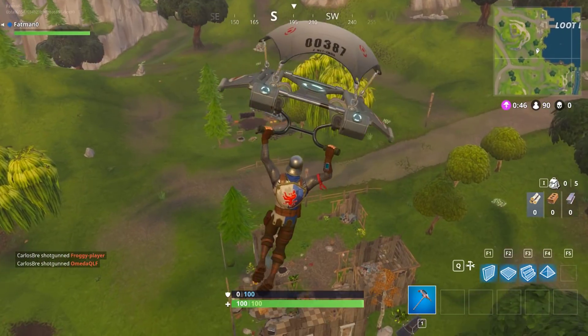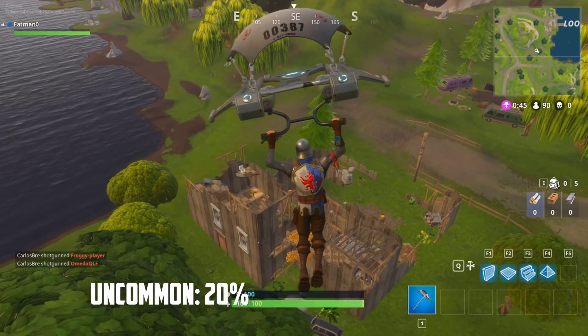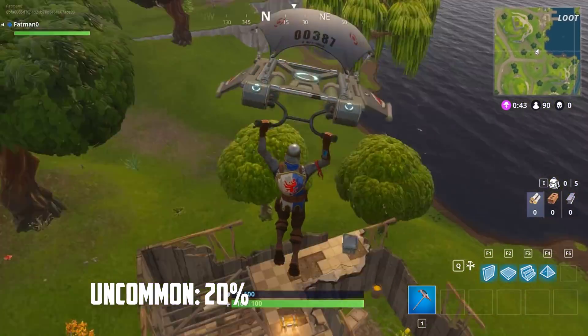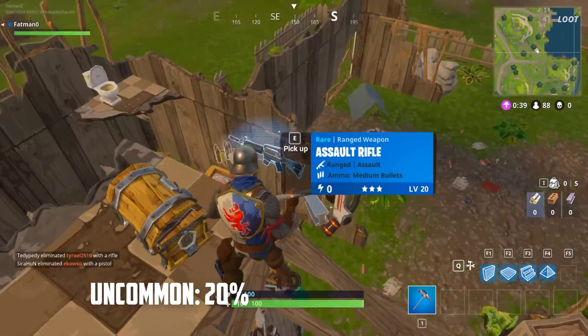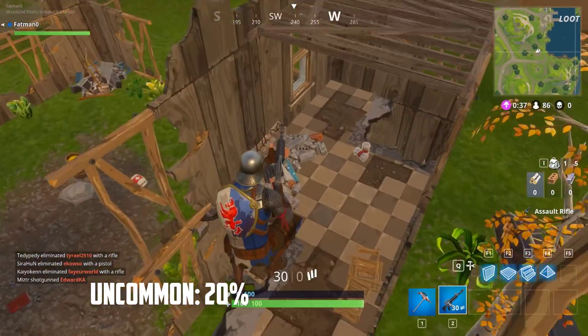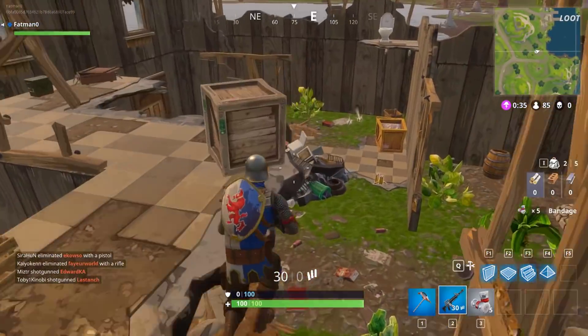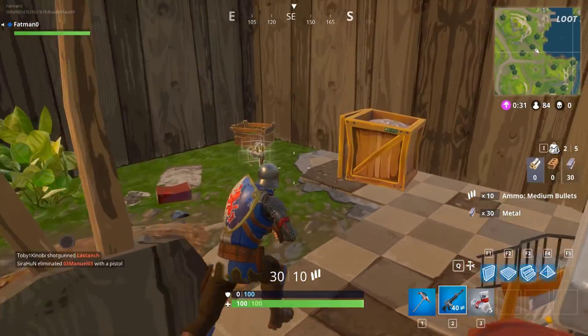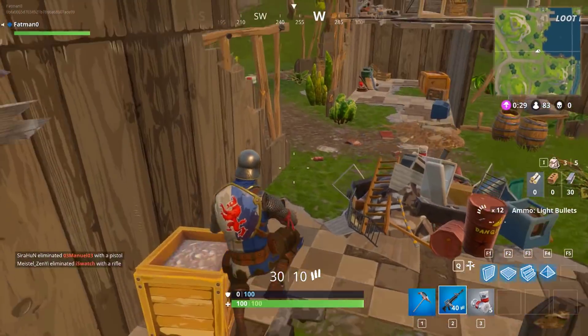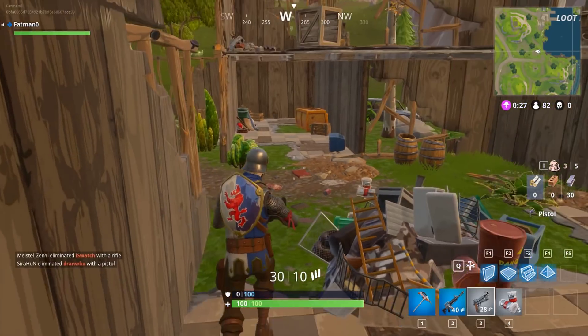For uncommon, there's about a 20 to 30% chance. It's very hard to find the exact stats, but it should round up to about 20% at the lowest. That's for uncommon items such as the pump shotgun, tactical shotgun, and stuff like that — they're pretty easy to find.